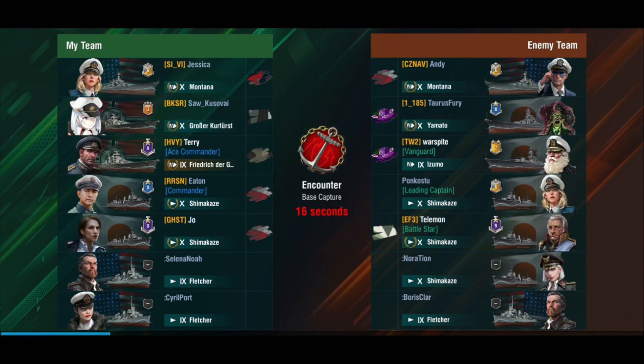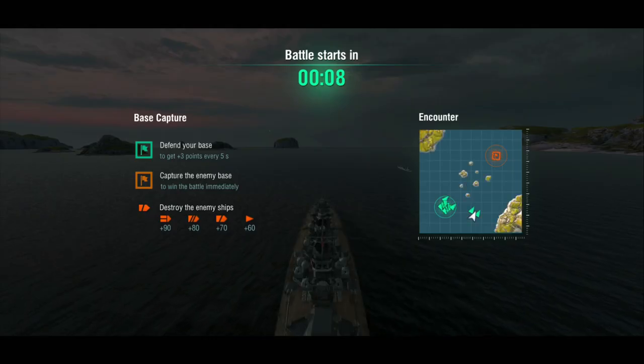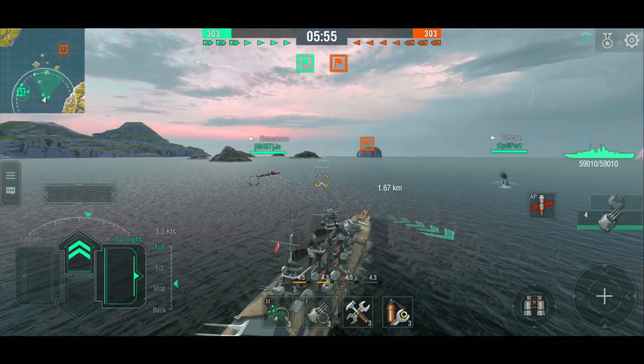Heaps of destroyers again — this has been a bit of a theme today. I get three or four destroyers every single battle. We're bottom tier: Yamato, Izumo, and then double Shima. At least two of them are bot destroyers, so we don't have to worry about that too much. I've been getting destroyers quite a lot lately and it is really irritating. At tier 9 or 10, you can't really easily operate alone — you're going to need support. And we don't have any cruisers, as usual.